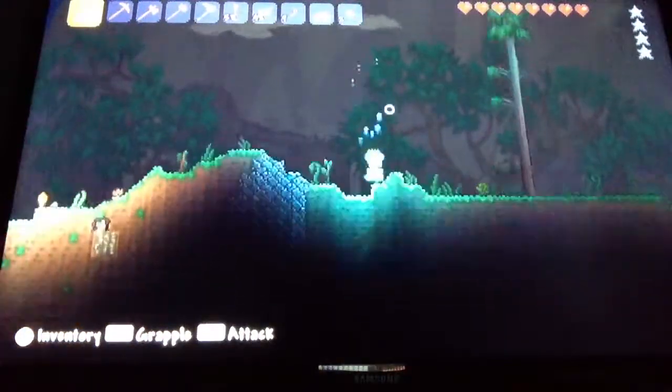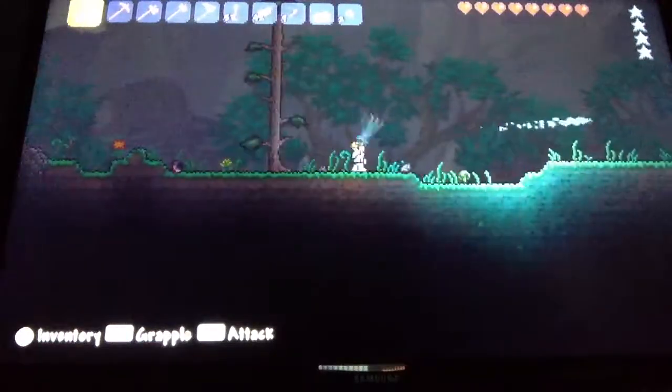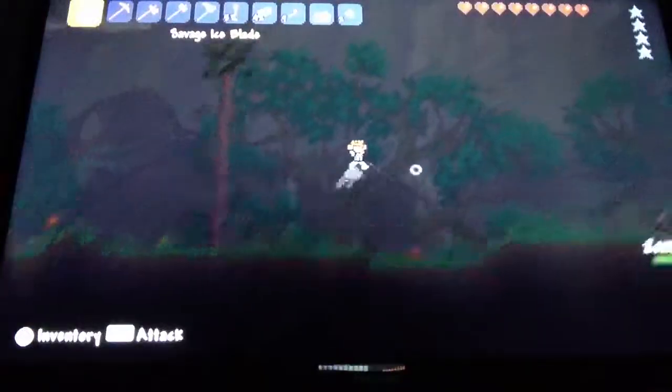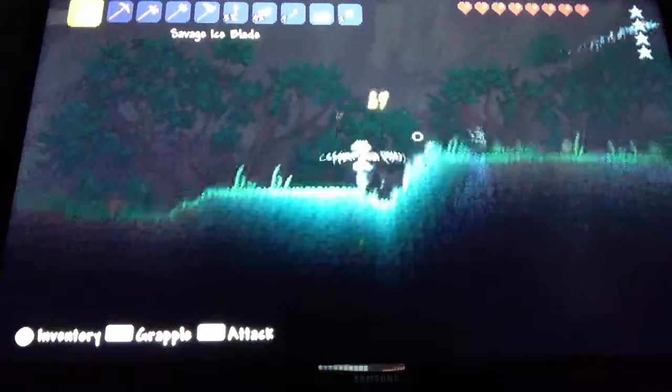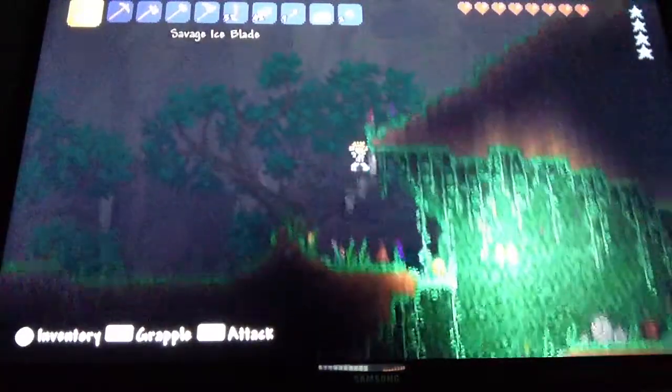The good thing about King Slime is he drops a lot of gel — it's a good way to get gel, which we need because we don't have that much; we only have 77 gel. He drops a ninja outfit — you can see I have this ninja shirt, which was from the last King Slime battle that I haven't uploaded.